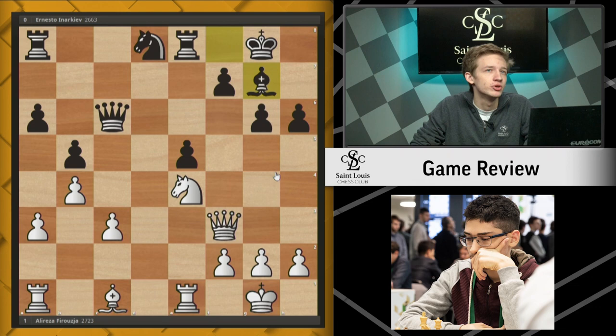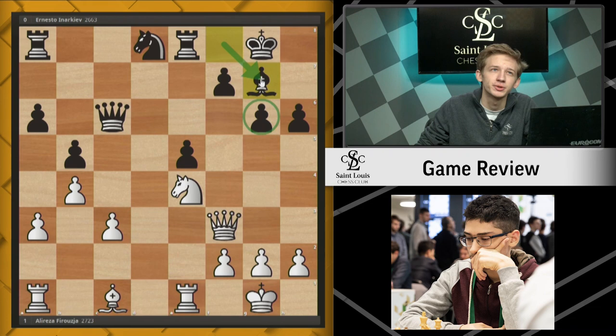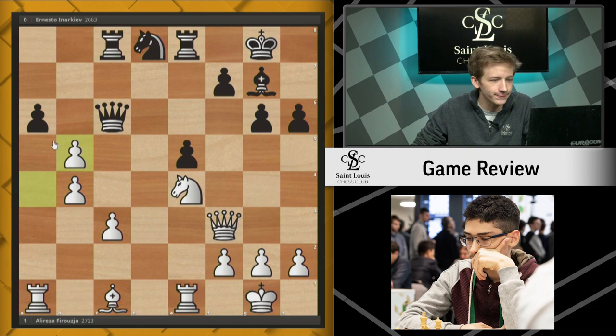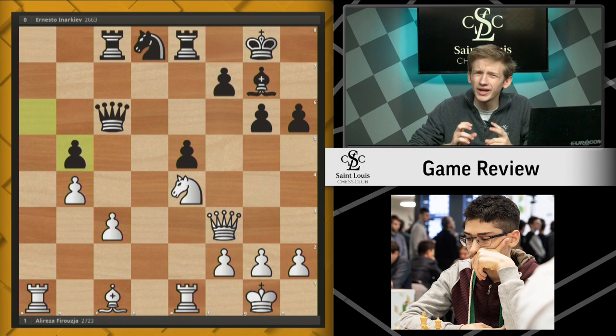This is why the Ng3 maneuver didn't make so much sense — it really feels like g6 and Bg7 was something black wanted to play anyways. He puts this bishop opposite this weak pawn on c3, and while it is kind of blocked off by its own pawn for the moment, there's no guarantee that it'll stay that way. Firuja continues with the very natural a4, looking to gain activity and activate his final rook. And now black finally kind of crumbles — he simply plays Rc8, which is not such a good move after all. So after axb5 and axb5, I'll ask you at home to see if you can find the winning tactic here for Firuja.